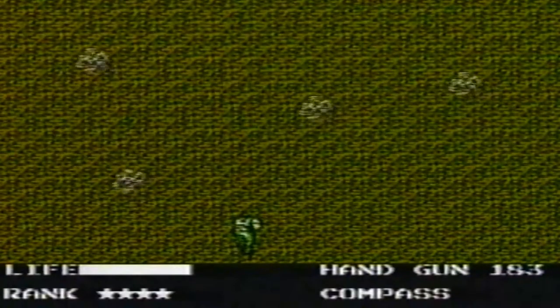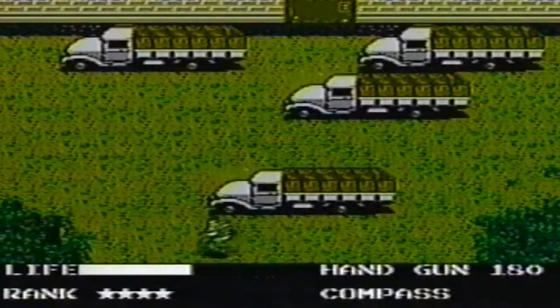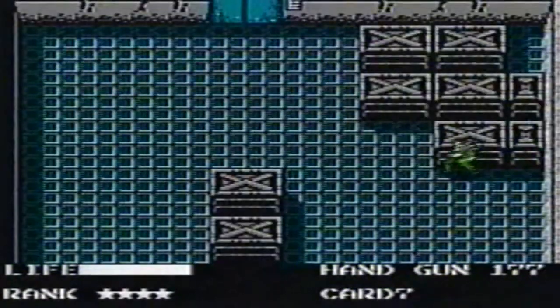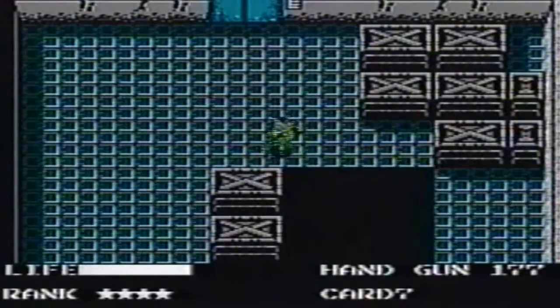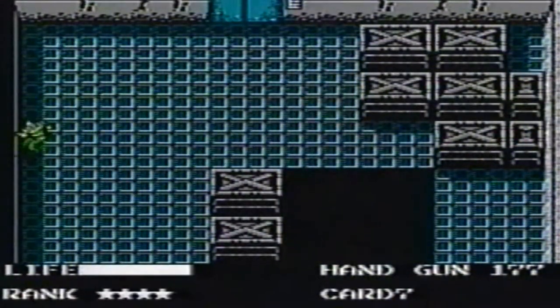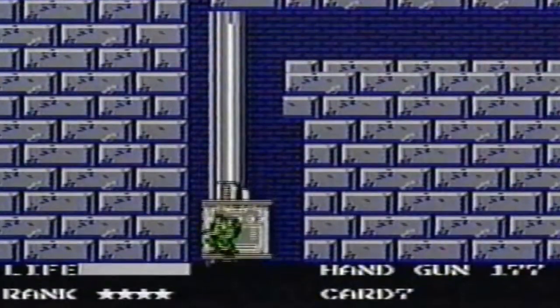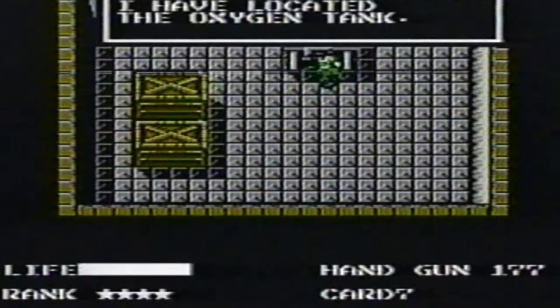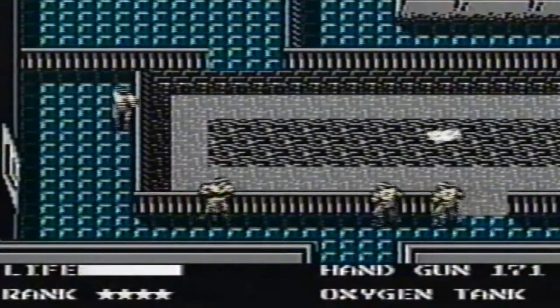Go straight. Kill what's ahead of you. Don't answer the radio. Don't go in the door on the left. Watch out for the pitfalls — go to the edge, then run left. Go down. Get the oxygen tank. Now use the oxygen and go underwater.